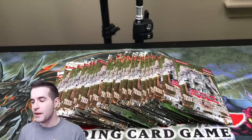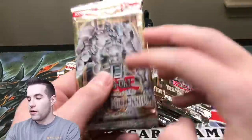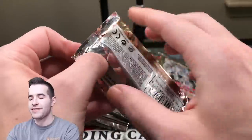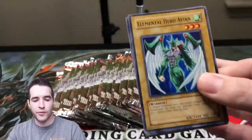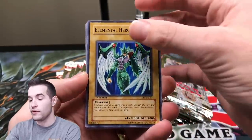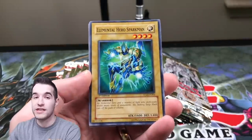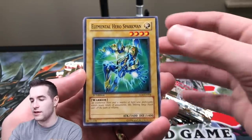I hope we pull Ancient Gear Golem. Maybe we can even pull a Flame Wingman — that'd be pretty awesome as well. I think these are retail packs so we shouldn't be able to pull the big boys in Ultimate Rare. We can still pull them in Ultra Rare, but I'm still hoping for a cool Ultimate Rare. Things like Ancient Gear Beast would be pretty cool as an Ultimate Rare. They're First Edition as well, so that's cool. I think almost every Lost Millennium is First Edition — there's hardly any unlimited.